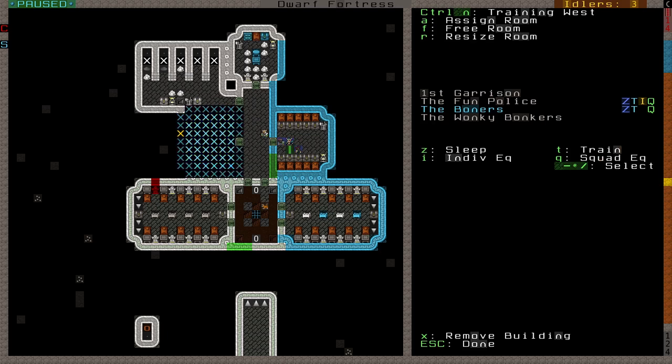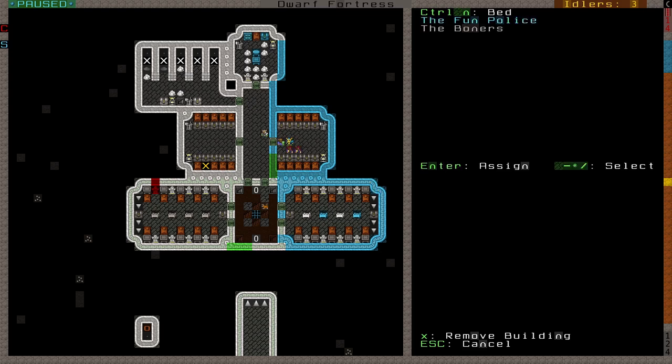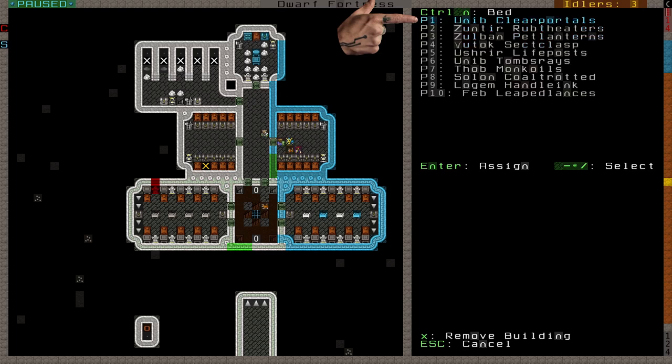Multiple squads training in the same barracks doesn't necessarily require double the space, but multiple squads sleeping in the barracks or using it for storage will require more beds or containers. The reason for needing extra beds or containers is that dwarves won't share them. In fact, each bed, container, or cabinet is assigned to a specific squad position. After pressing Q from the main screen and highlighting a bed or container in the barracks, you'll find an option to press P and view or change which position gets this furniture.